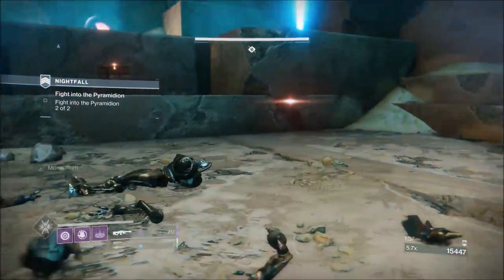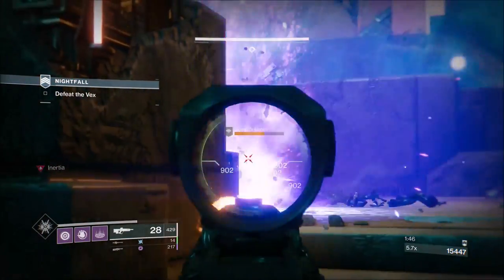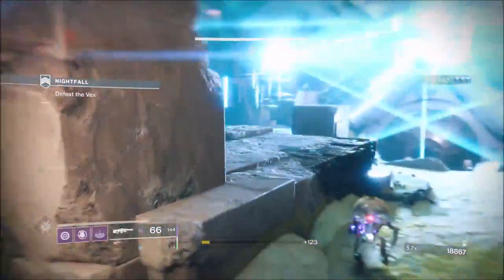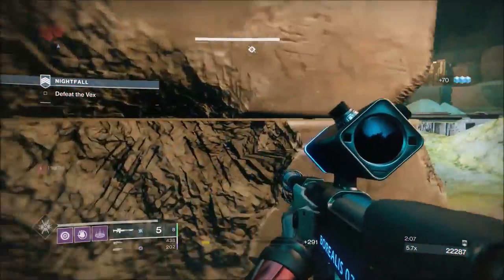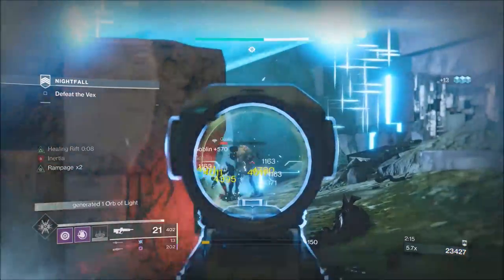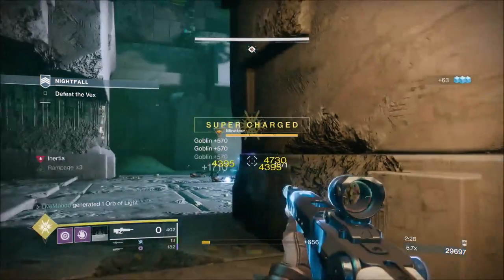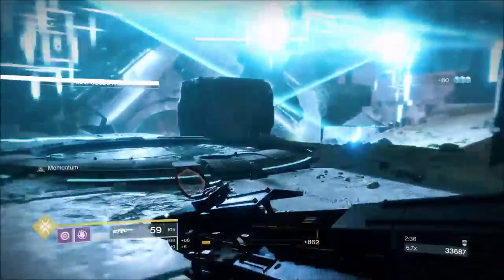We're going to try and get a goblin or two with a primary. Doesn't work out like that because one of them disappears. So we took the first one. And then he went right back up there, but no luck. This is where I'm going to fight the next wave of adds from. I normally find that they do split up, so make sure you can take as many of the Goblins as you can with primary if you need it. I'm always looking out for my heavy ammo, making sure I'm dropping more. Once you've done that, we make our way down to the jumping.